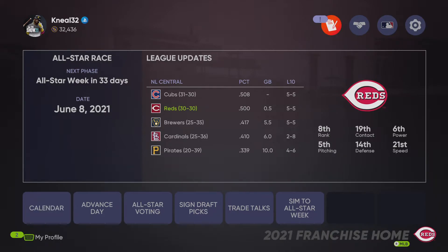What's going on guys, we are doing a franchise review on MLB The Show 21. As you can see, we are the Cincinnati Reds. We are 30-30 — a perfect 30-30, right?